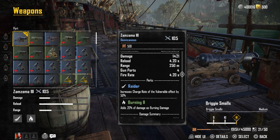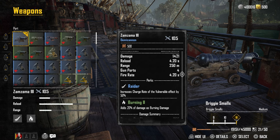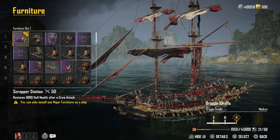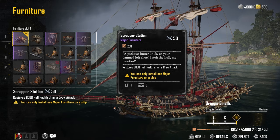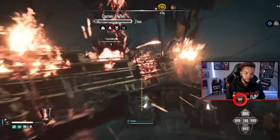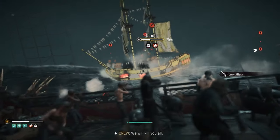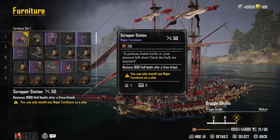I'm not that interested in the damage from the crew attacks themselves. Why this is important is because of how it synergizes with the major furniture piece I use on my ship — the Scrapper Station. This gives you 8,000 hull health after every single crew attack, which also includes crew boarding. 8,000 hull health is 20% of your hull integrity on your brig. This is absolutely incredible for survivability, giving you a consistent source of healing beyond your repair kits. It comes in clutch when you're on a repair cooldown and need additional healing from another source. You can solo so many activities in this game because of this level of survivability.